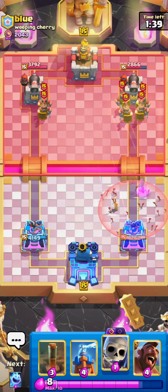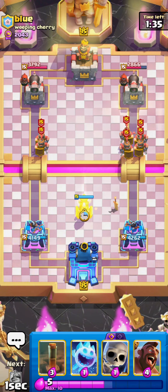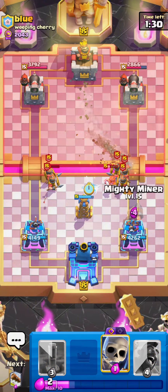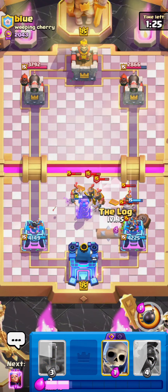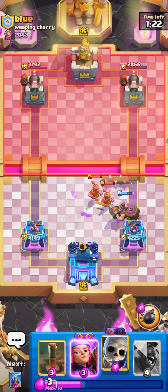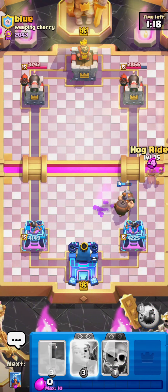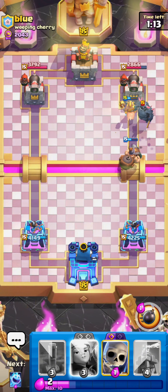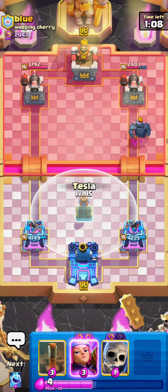I go for a Firecracker and I'm hovering Skeletons in case he plays something to snipe it, but he just goes for Arrows so I know I need to focus on defense before going in. Low Tesla, then Ice Spirit, and he goes for a Goblin Drill again — plays it in the front, which allows me to catch it, giving me really easy defense with just a Log at the end. I have three-card cycle now, so even though my Mighty Miner is low HP, I'm going to go in for a Hog Rider while he's lower on Elixir and I can guarantee some damage. Maybe I could have gone for the Hog Rider behind the Mighty Miner in hindsight, but it's all good.